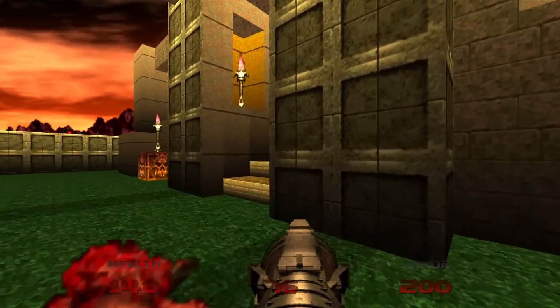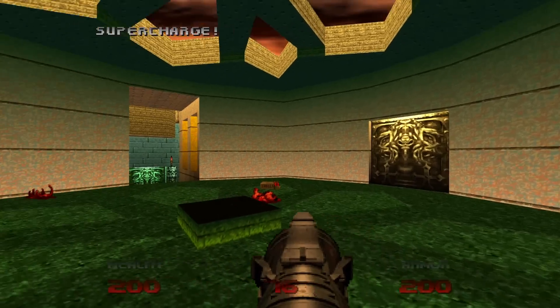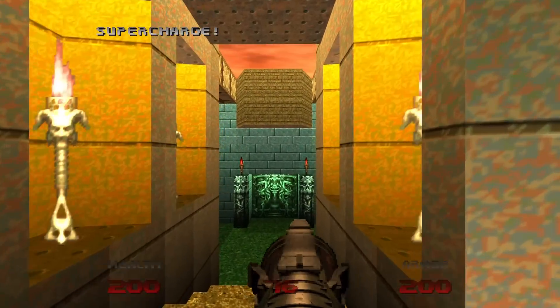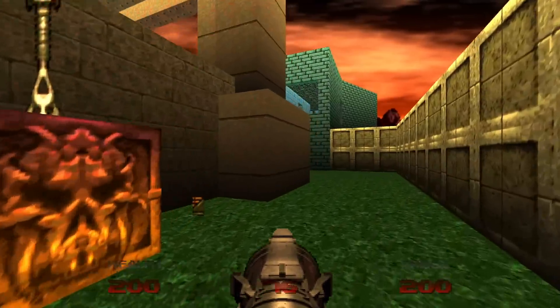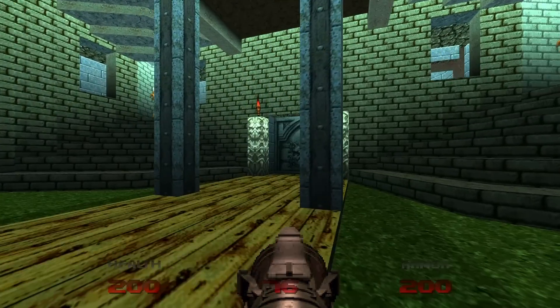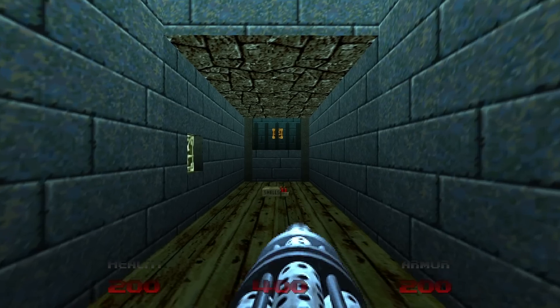Back in the starting room, there is a non-secret supercharge that has opened up - a big ol' blueberry. Now, about the new area that has opened up here: we'll go through it, but we want to be careful - this is a lost soul haven.